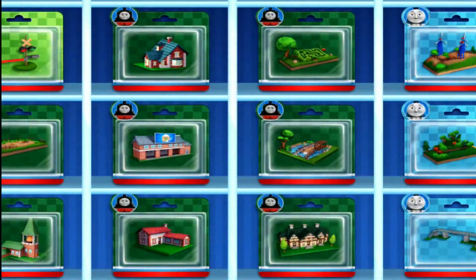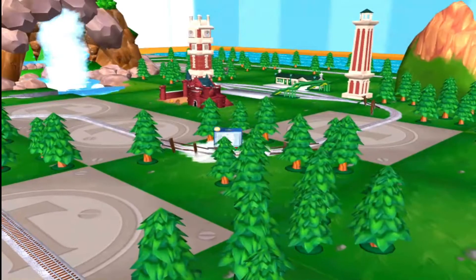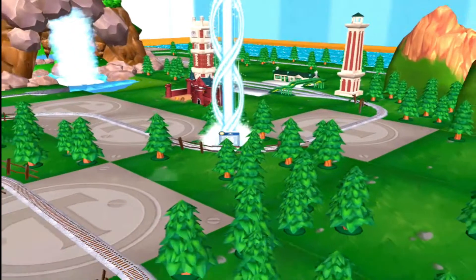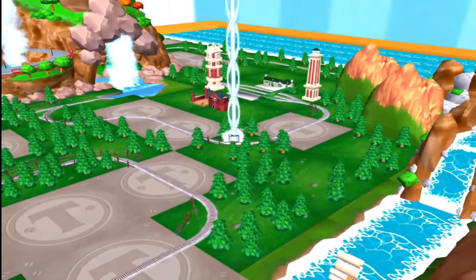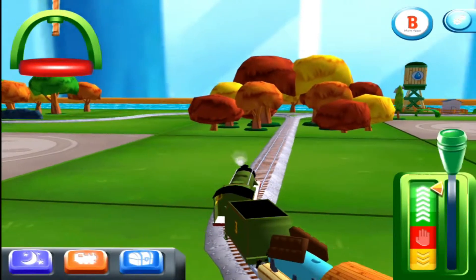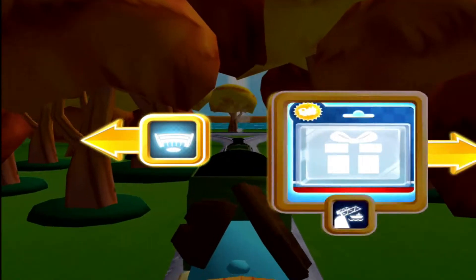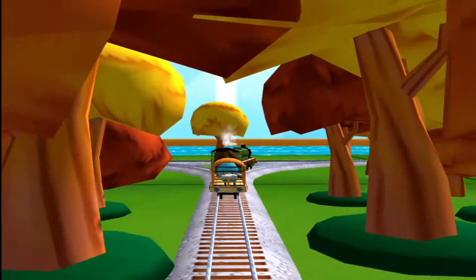Where is the front? There! Follow the beam of light to find your surprise pack! Choose a direction! Right! The rolling bridge is right over there!